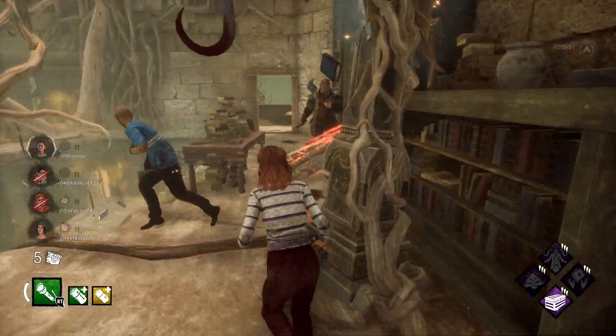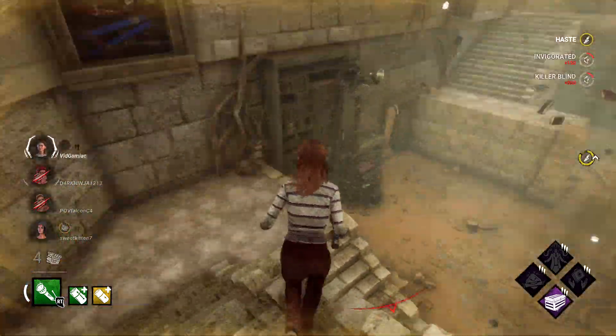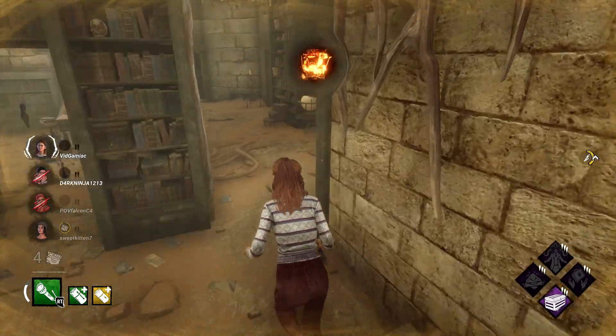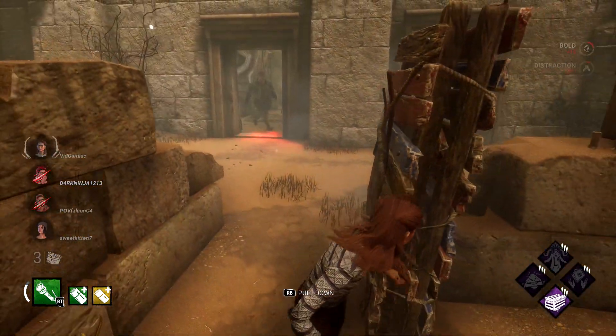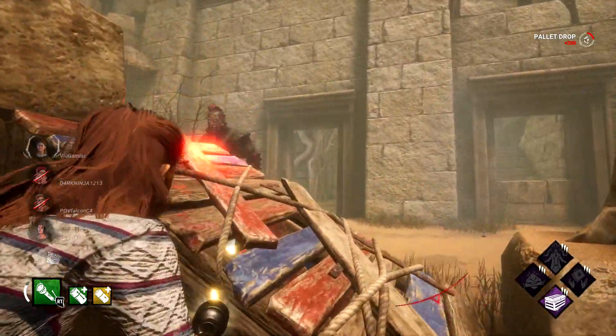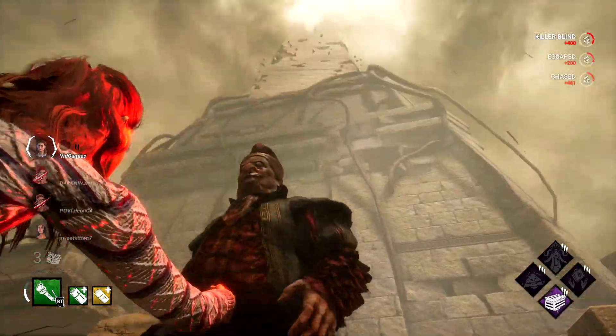If you're having trouble with the aim, I am going to recommend that you crouch before shining the flashlight. Most killers are going to be taller than all of the survivors, so that's going to give you an easier angle of aiming upward. Remember, your goal is to shine the flashlight into their eyes, so you're going to want to try to aim for the general head area in order to get the aim correct.